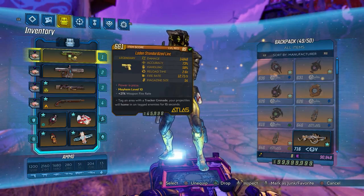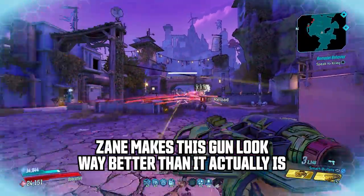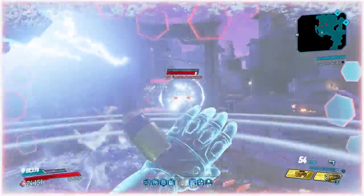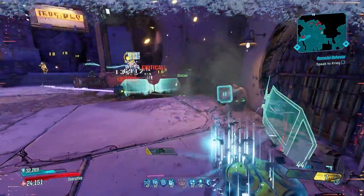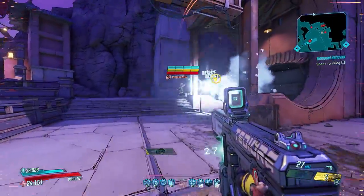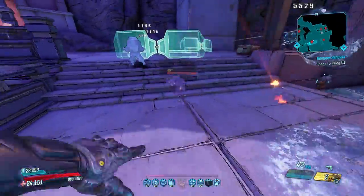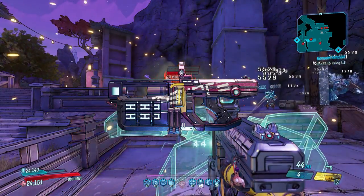Coming in at number 4 is my pick for the worst pistol, and it pains me to combine those words since there are so many amazing pistols in this game. For me, the Link has always stood out as a stinker since this legendary Atlas pistol can't spawn with an anointment. But there's another pistol that's equally as bad, if not worse, and that's the Scorpio. At launch, the Scorpio couldn't even drop — it was in the game code, supposed to drop from Judge Hightower, but they never assigned it a drop rate. So it sat there dormant for months, and unless they buff it, it needs to go back into stasis. I'm giving number 4 as a combo victory for the Link and the Scorpio. Dishonorable mentions for pistols go to the Magnificent, the AAA, the Babymaker, and the Love Drill.